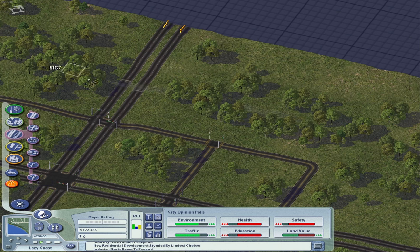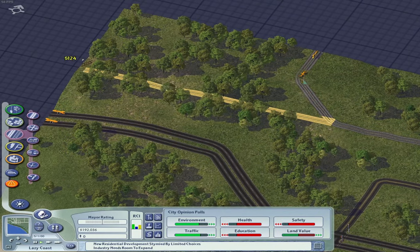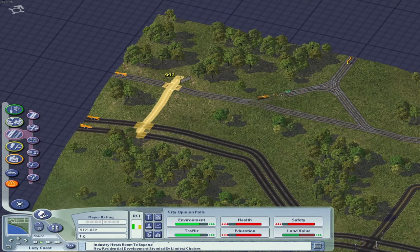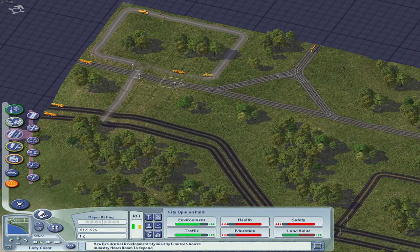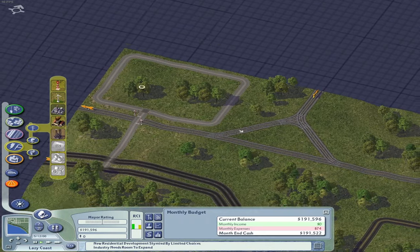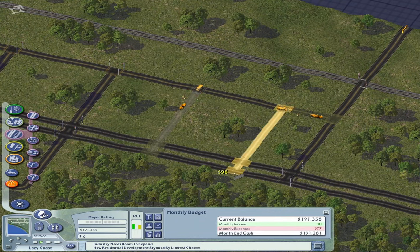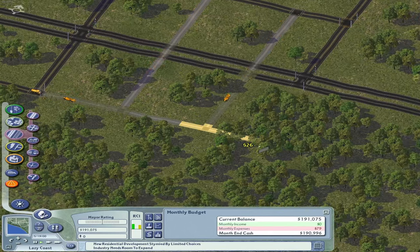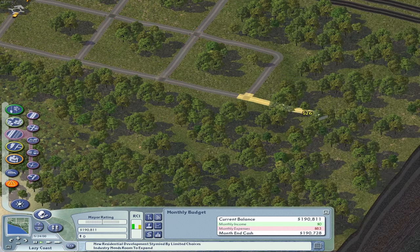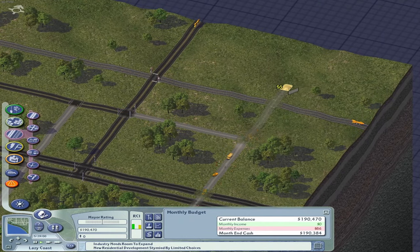Here I'm getting an idea of where the rail line is going to sit because I do want to have a passenger station and probably a freight station in the city as well, for the small amount of industry I plan to have. Since this is actually a super small tile, I'm thinking about building the industry on the very edges of the map to avoid polluting it. Since we have road connections, people can also travel to neighboring cities to work if they need to.